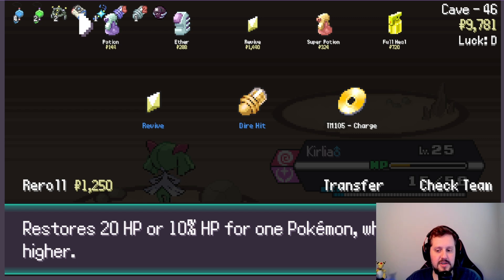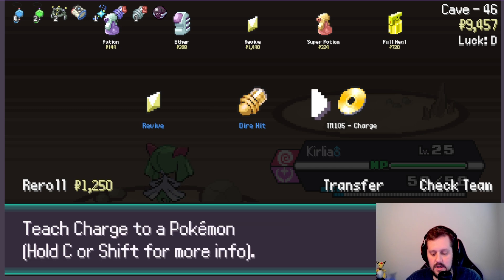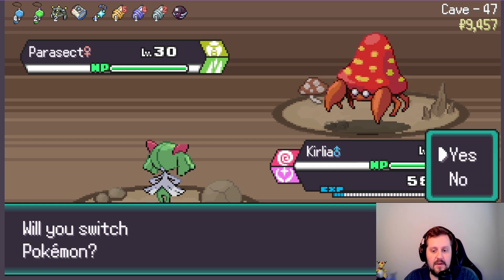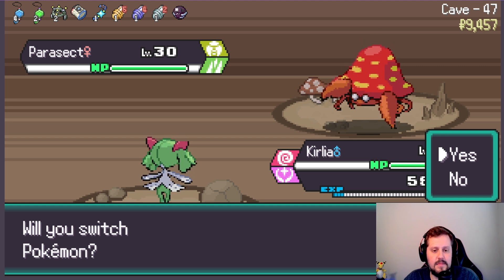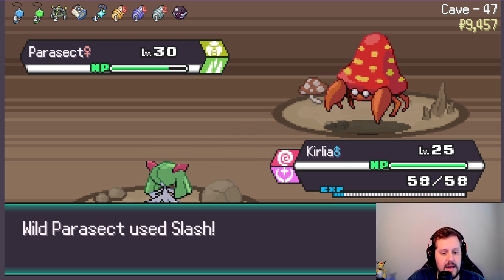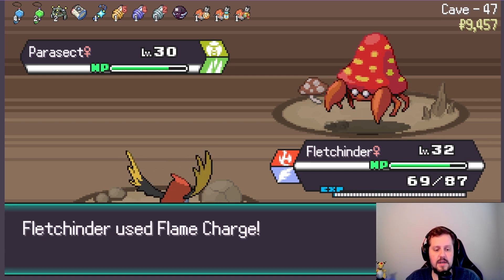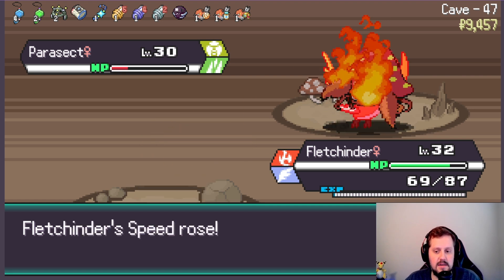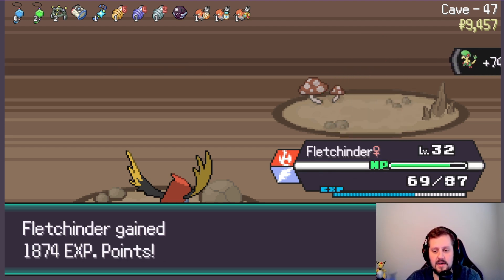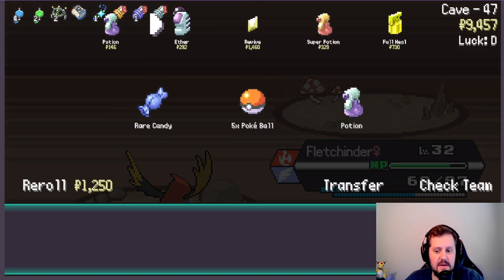I don't know that we're gonna use the Revive — I guess we should take it as a free Revive. Or do we want the critical hit? We'll take the Dire Hit. I just don't think we need Pikachu in the middle of a cave right now, to be honest. Do I risk it for the biscuit here? Yeah, why not! I didn't do nearly as much as I thought — now we have to go to Fletchender. His Multi Lens is actually working pretty decently on Fletchender, just to get that speed up so much faster. I'm loving it! This has been a good run so far — we're feeling pretty good. We'll have to see what happens once we get to 50.